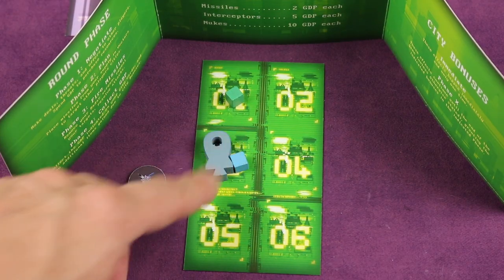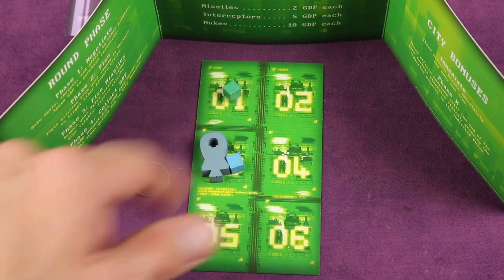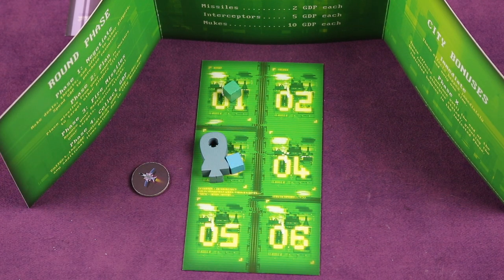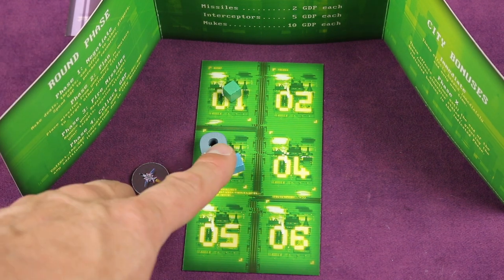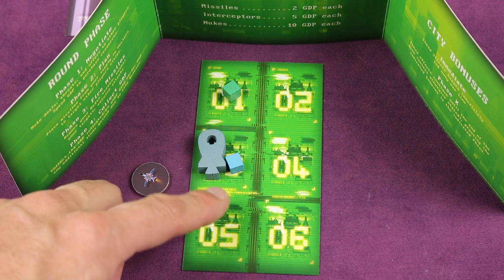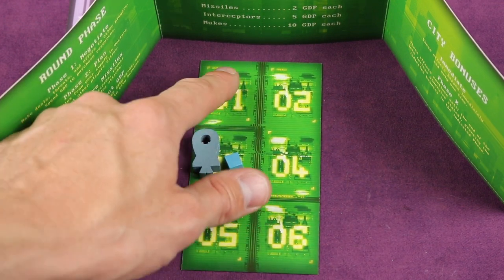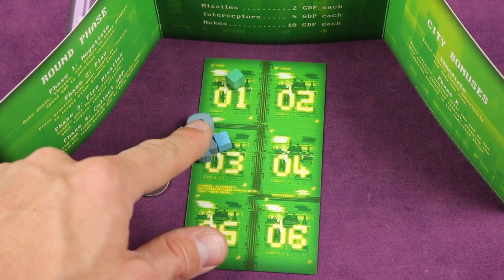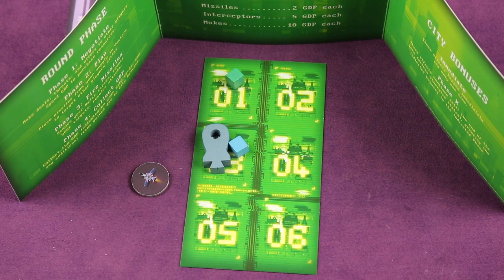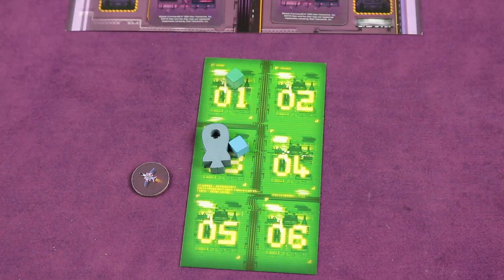The next phase is the planning phase. Everything's done behind your shield. All the stuff that you just bought gets behind your shield along with anything from previous rounds, and you're using these to secretly plan where you're going to hit. So you might plan to hit the green player in their city number one, or the blue player in city number three. When you're ready, you give a thumbs up, and then you finally reveal and fire missiles.